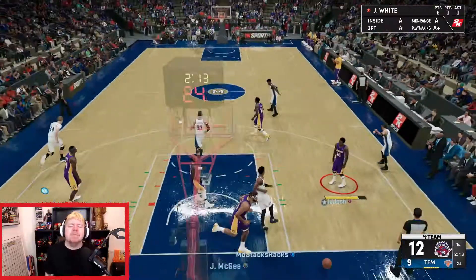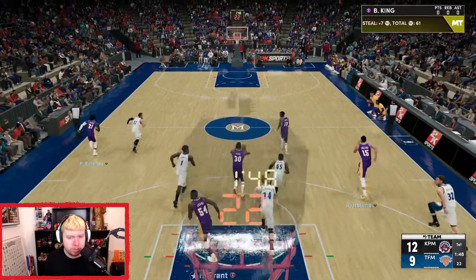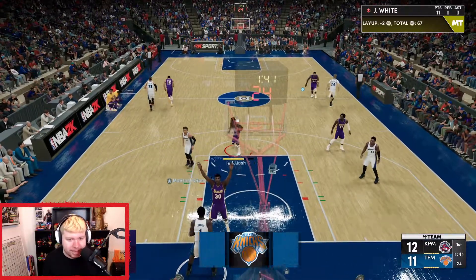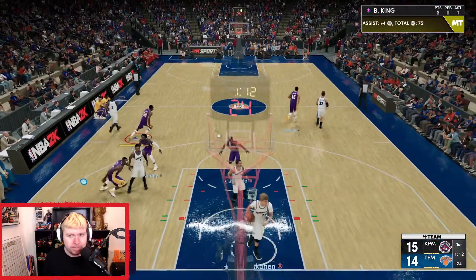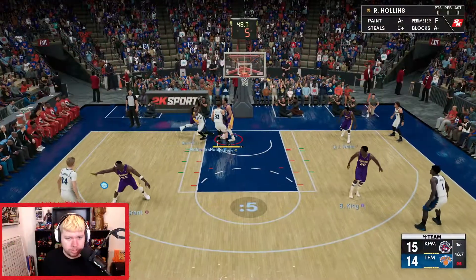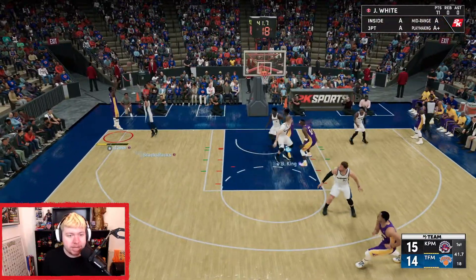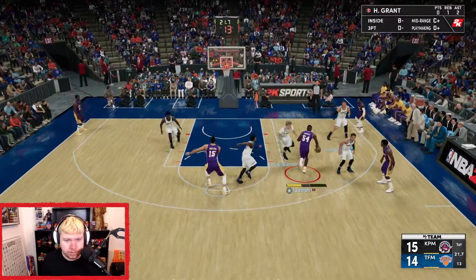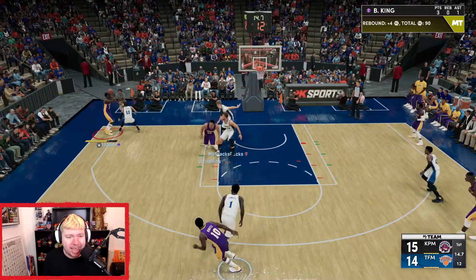Block him — come on, go on Javale, you should have blocked him there. Good steal — JoJo White is off, gets past Trey Young, let's go! One-point lead for the opponent. Bernard King mid-range three-pointer — his three-point ability is mid so that tracks. Solid defense — 2K, I thought you gave him that one. JoJo in the corner — very early, that boy is tired. Good defense, get the board. Bernard King — players need to get out of the game.